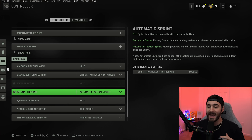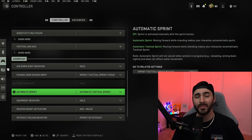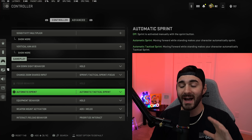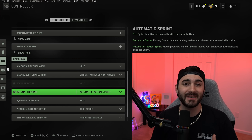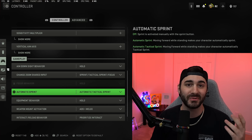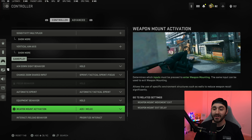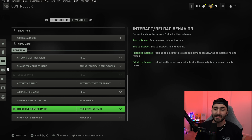For automatic sprint I'm on automatic tactical sprint, though I'm on the fence about switching to just automatic sprint. A lot of weapons in this game are very heavy, and getting them up in time inside buildings can be difficult on automatic tactical sprint. Go ahead and test both — I don't think it's as important now that you can't slide cancel to reset your tac sprint anymore.